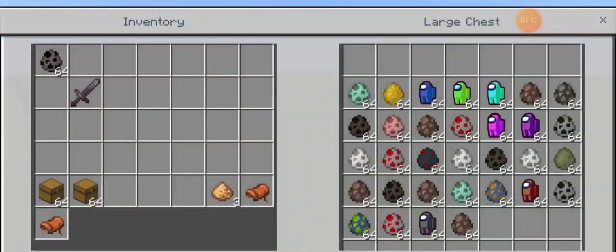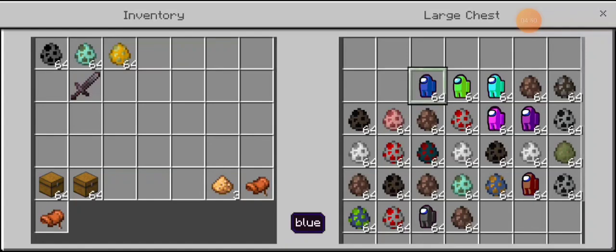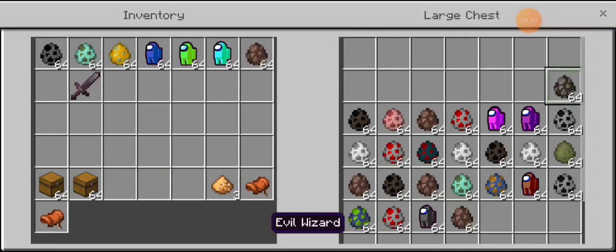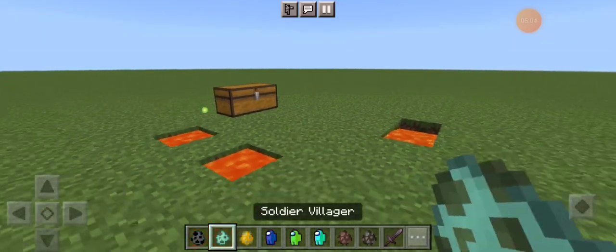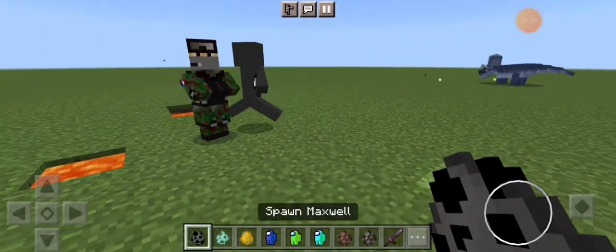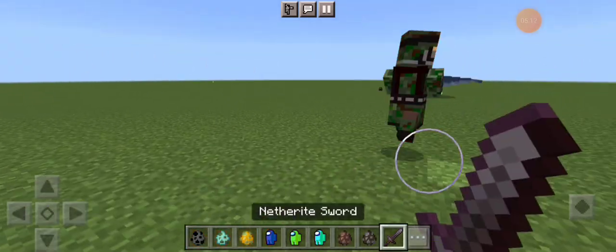Okay, we have Soldier Villager, Mummy Villager, Blue, Gray — which actually looks green to me, guys, I think that's light blue — Librarian, and an Evil Wizard. Let's spawn these characters in! Soldier Villager there we go, and then we spawn Maxwell in.